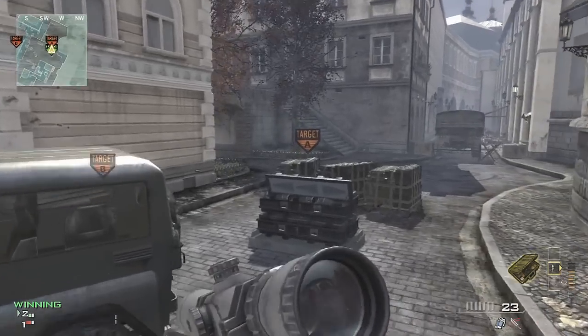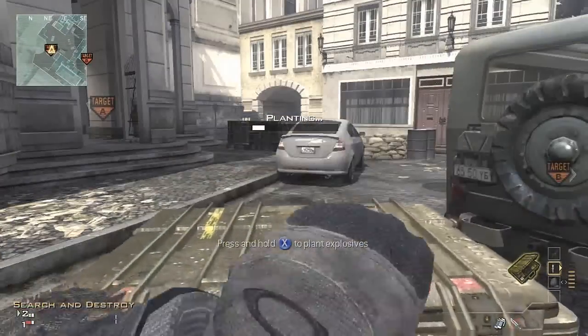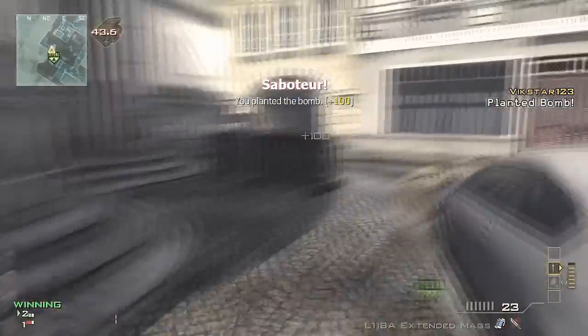What is going on guys, it is me vixstar123 with the throwing knife spots for the bomb site on Lockdown in Modern Warfare 3. The first spot — you want to plant on the flat side of the A bomb site.